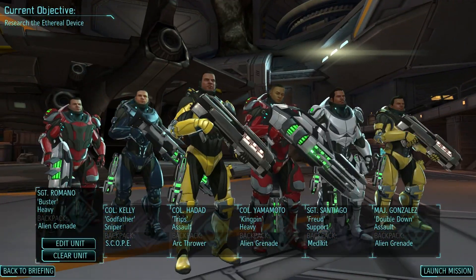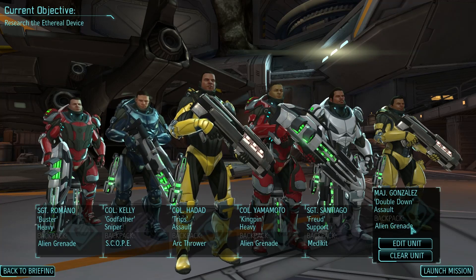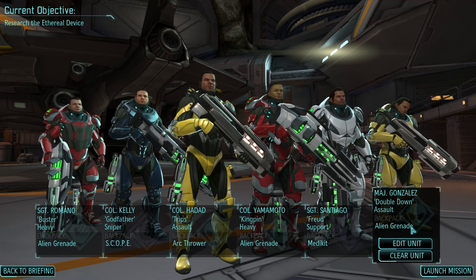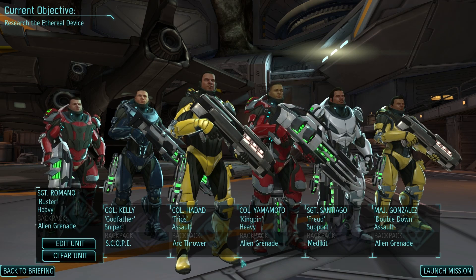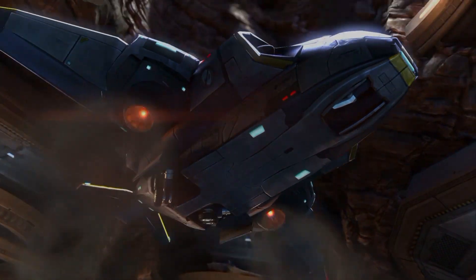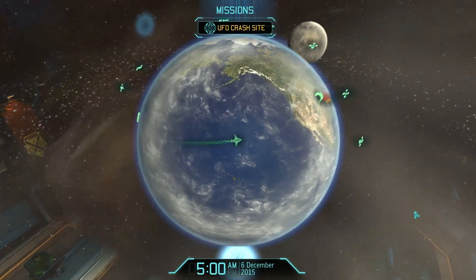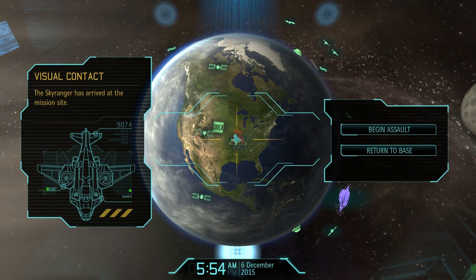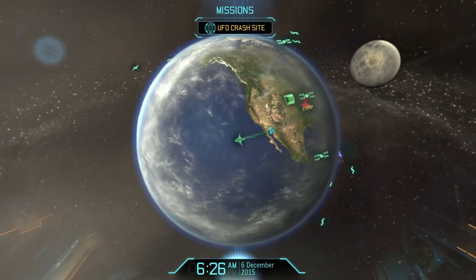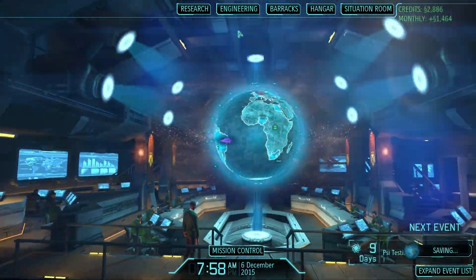Now let's have a look at who we've got. We've still got two assaults — do I take a shiv or keep with the current loadout? We've got a Major and a couple of Sergeants, so it would be nice to get some of these guys levelled up if we can. I'm going to launch the mission. I've done my usual thing again of not actually checking the Hyperwave relay message, so I'm unsure of the composition. Actually, I can return to base and then look it up.